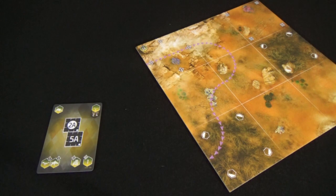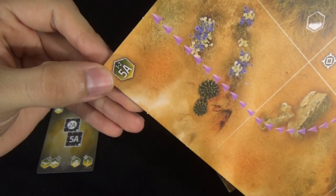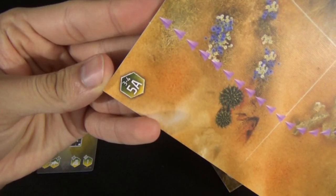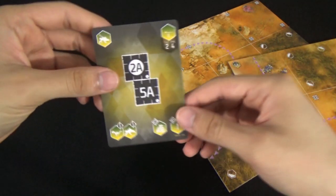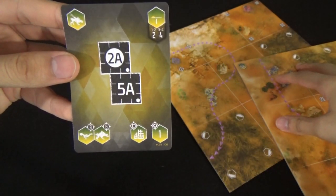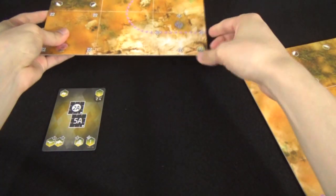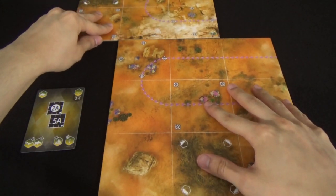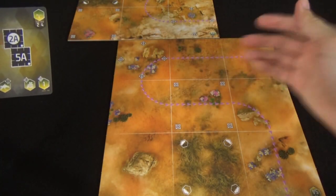Let's set up this encounter. We have boards 2A and 5A — grab those boards and look for the badge in the corner. These boards are double-sided with a side for one to two players and a side for three to four players. Make sure you're on the side appropriate to your player count. When setting up the boards, orient them as depicted on the card with the badges oriented where the dots are. Here the 2A and 5A badges are both in the bottom right corner.